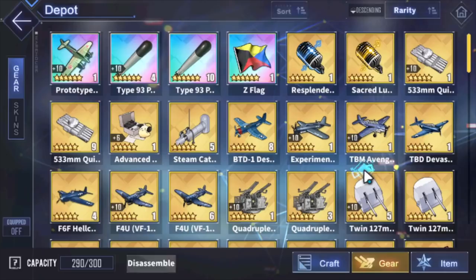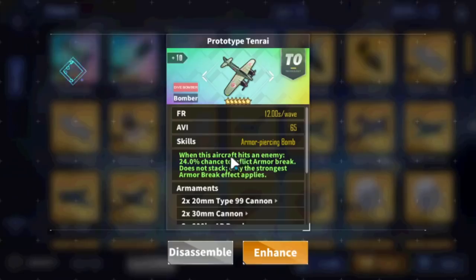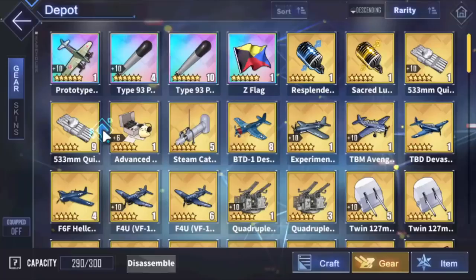430 health — it's weaker than the Helldivers, but it's really fast. It's equipped by light carriers and carriers. By all means, this is not a game-changing dive bomber, but it's pretty good — a marginal upgrade over Helldivers, which were the best DPS dive bombers before Tenrai came out.